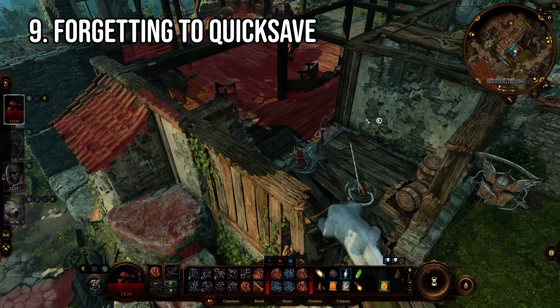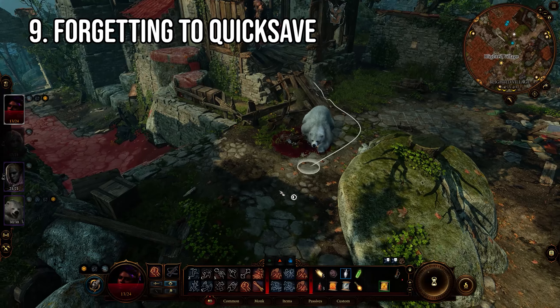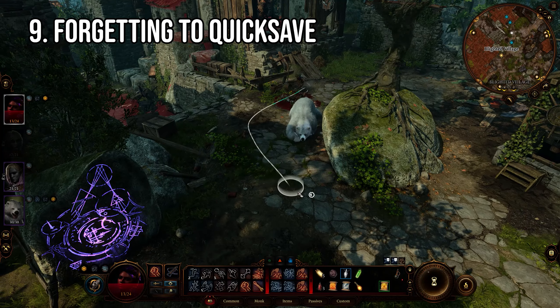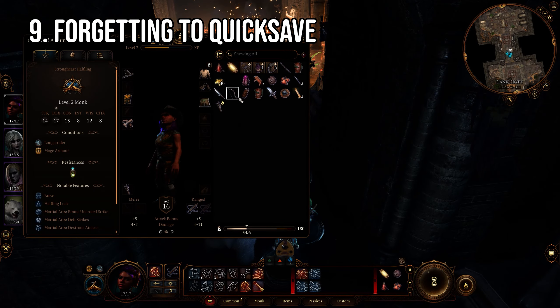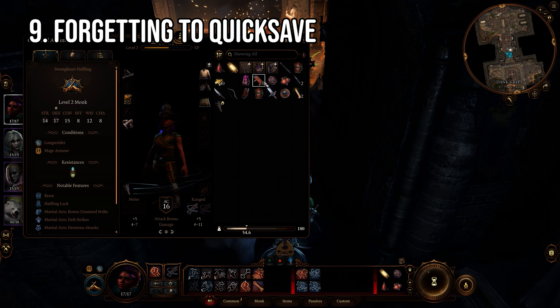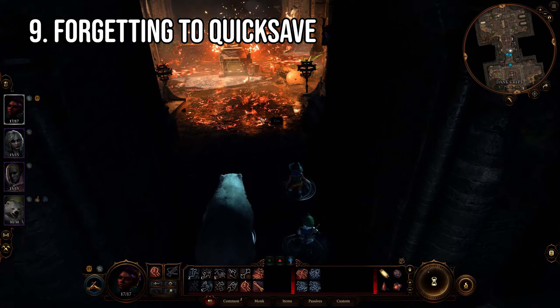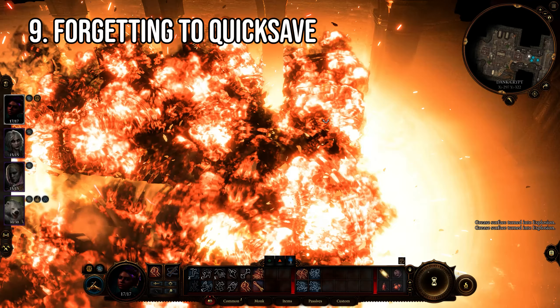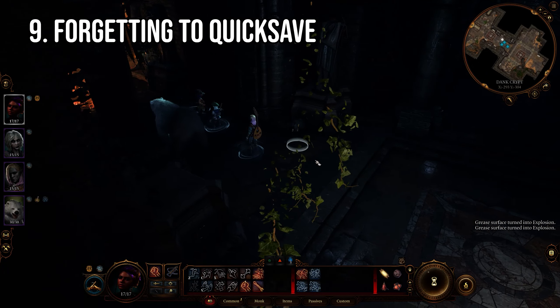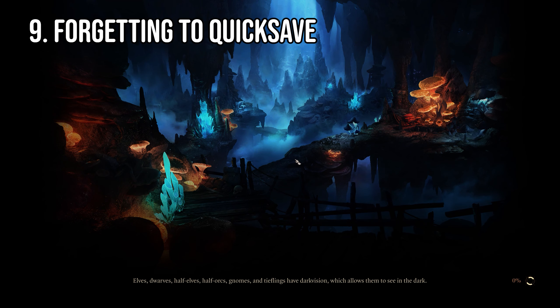About to initiate something that locks you out of 50% of the content in the game? Maybe just quick save just in case. If things don't go your way you can just reload. While it can be fun to just roll with whatever happens like true D&D, especially when you're getting started you will make mistakes and the last thing you want is losing 30 minutes of progress because you forgot to hit a single button. Do not trust auto save — if you die in combat and your last save was 20 minutes before the battle even started, you'll be pressing Alt+F4 faster than you can say 'absolute.'